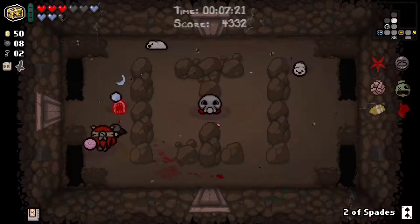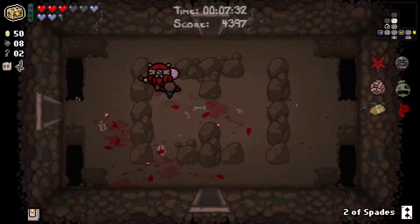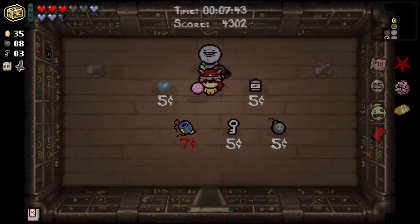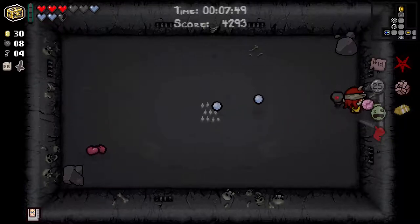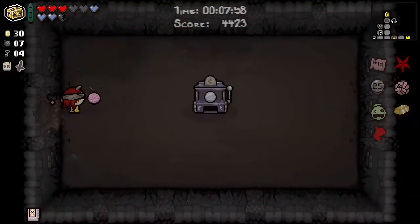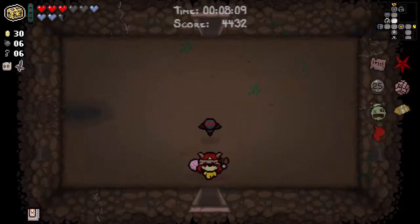Let's see if we can use our baller bandages to speed ourselves up a little bit. We just used the bombs we've got. This seems like a secret room location to me. Yeah — bomb it, get rid of it. There are our two keys. Now we're on six keys. All for some canny secret room spotting. Let's go and open these boxes.